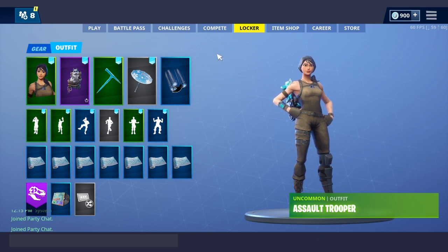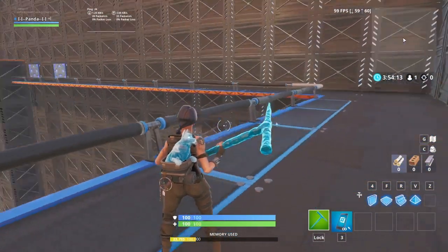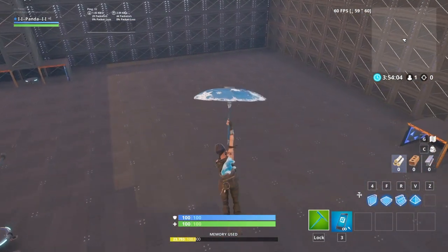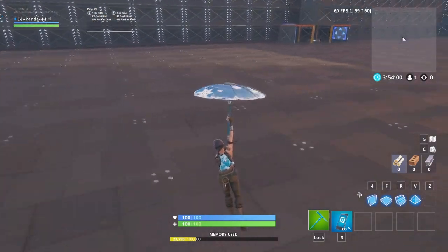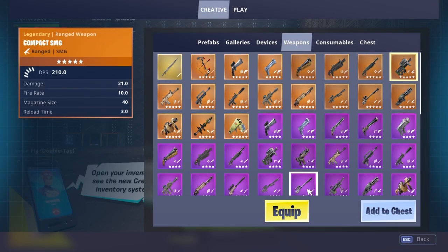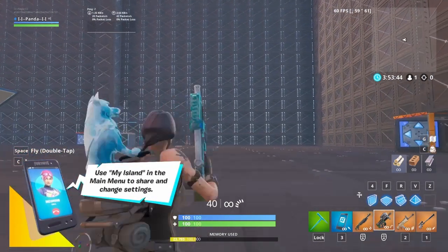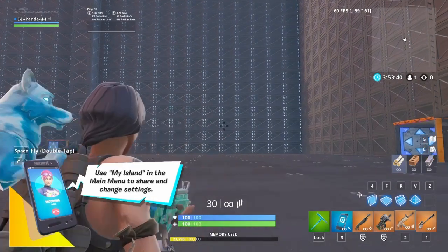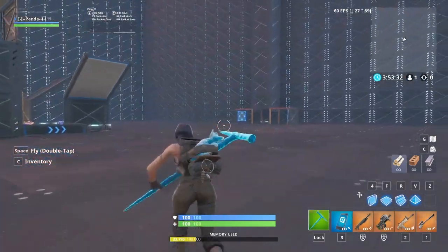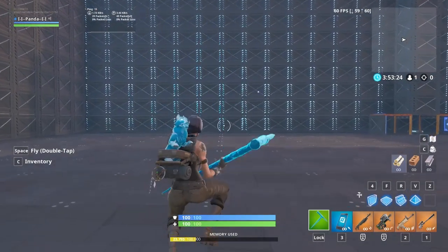Here you can see the back bling and the pickaxe in game. The glider looks dope — love this glider. This is actually one of my recent setups, I just found it and I use it all the time now. For weapons you can see the pump with that ice wrap, the P90, the scar, and the sniper — nice little ice colorway. The icicle pickaxe is so good, I definitely recommend you guys get it.